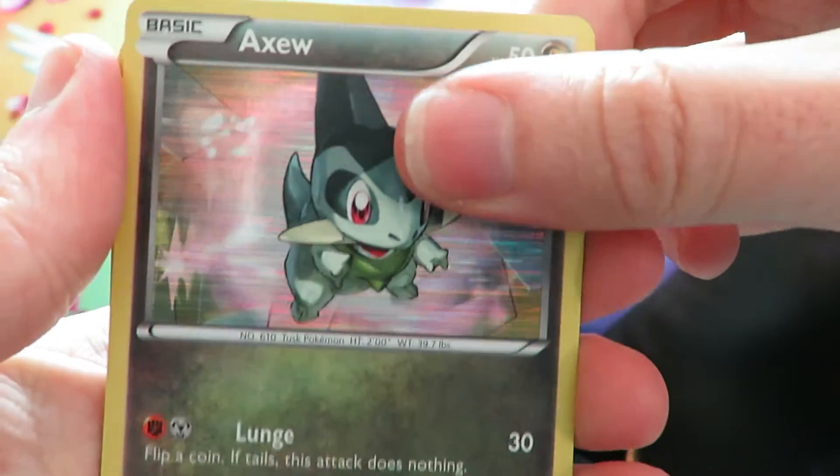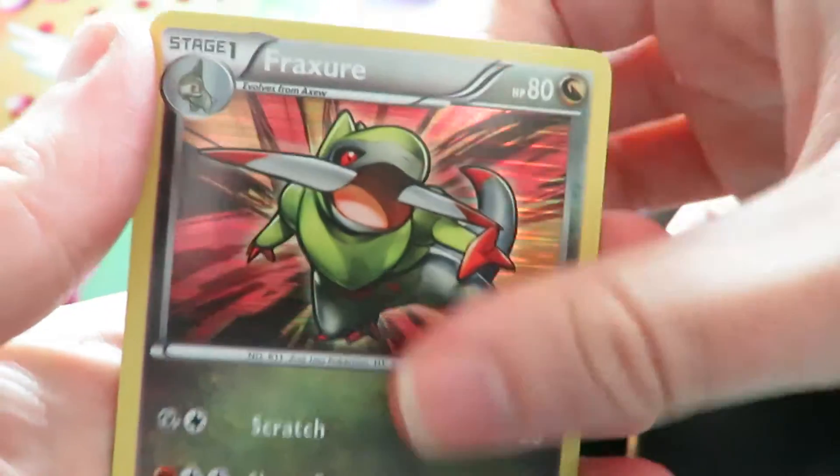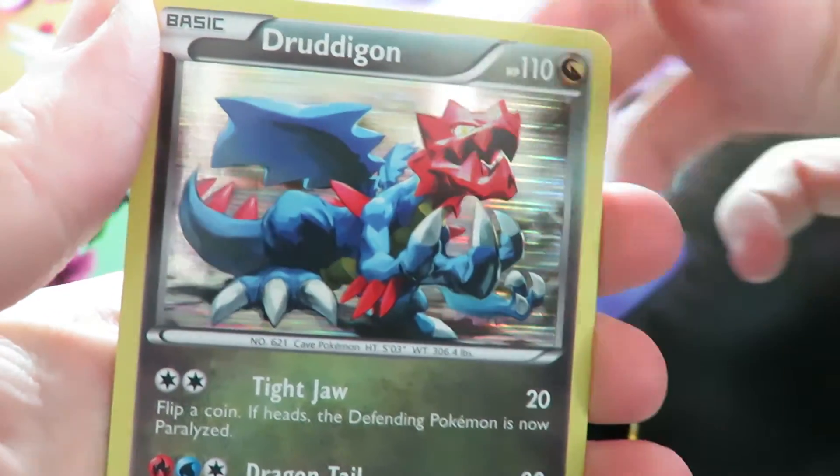Pack four: we have another Axew, another Fraxure, a Druddigon, a Latias, and a Super Rod.